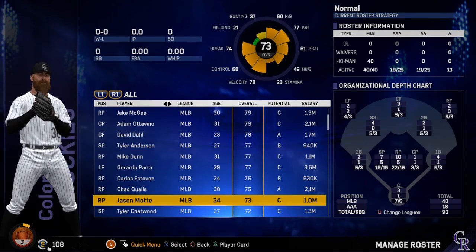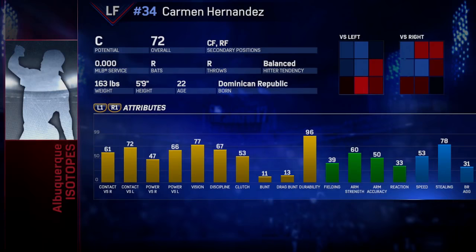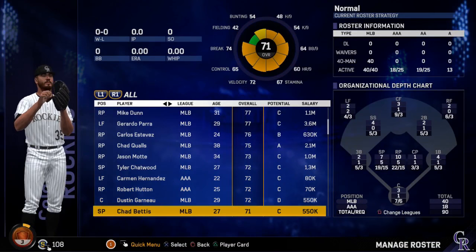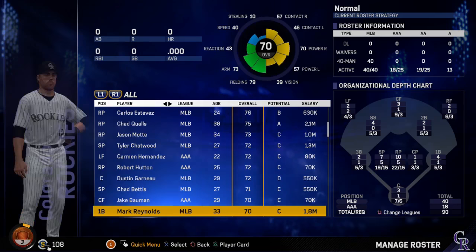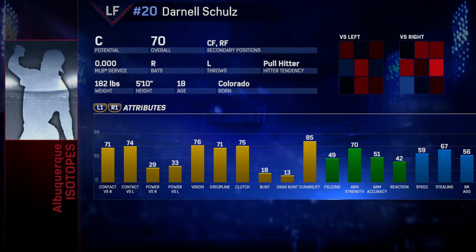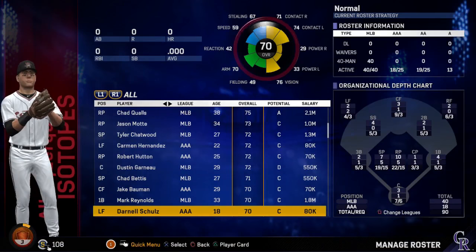Tyler Chatwood, 72 overall, 27 years old. A few more prospects: Carmen Hernandez, 72, 22 years old; Robert Hutton, 72, 25 years old; Dustin Garneau, 72, 29 years old. Chad Bettis — I think he has cancer right now, hopefully he recovers. 71 overall, 27-year-old starting pitcher. Jake Bauman, 70, 29. Mark Reynolds, 70, 33. And we have the 18-year-old Darnell Schultz — decent contact for 18, speed at 59 needs work, but at 70 overall he's way above average for an 18-year-old.